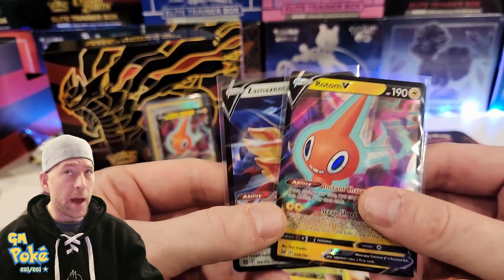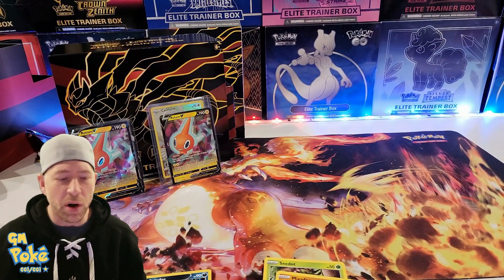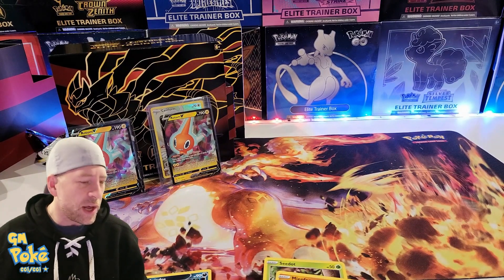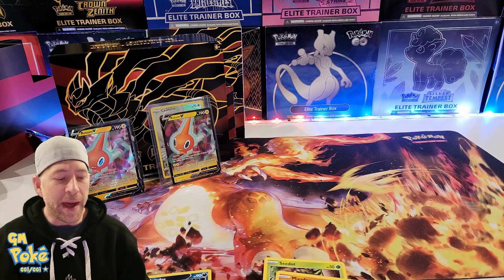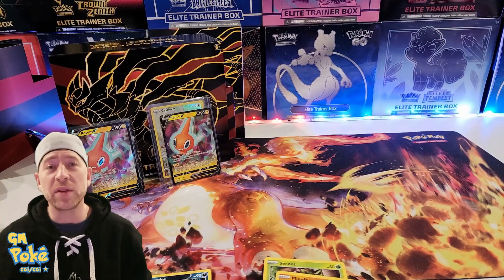Our giveaways for the drawing will be a live video. You don't have to be live to get it — as long as you are there within a week or so and you respond, you'll be good to go. So guys, thanks for checking in. This was our Lost Origins Elite Trainer Box number one. Remember the code to get into the drawing was Zamazenta. I will see you guys again soon. Thanks for checking in.